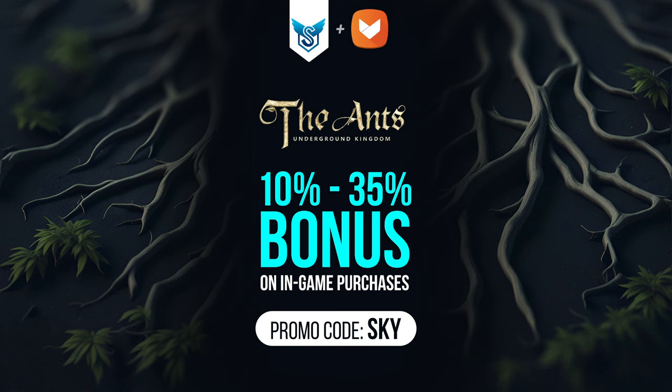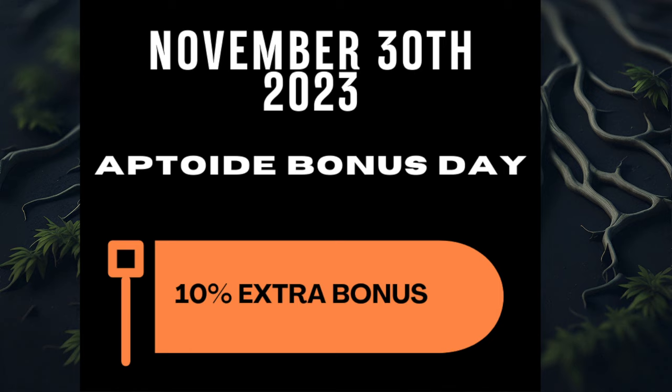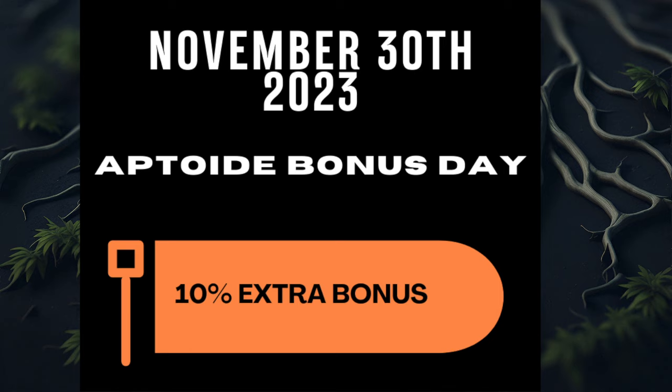The promo code changes over time — you can find the most updated promo code in the description below. Aptoid has a special bonus day coming up on November 30th where you get an additional 10 percent, making your minimum 20 percent bonus when using Sky's promo code. The maximum remains 35 percent. Also, if you make at least one purchase using Sky's promo code, fill out the form shared in the Aptoid video before December 10th — four users will be selected to receive $25 gift cards.